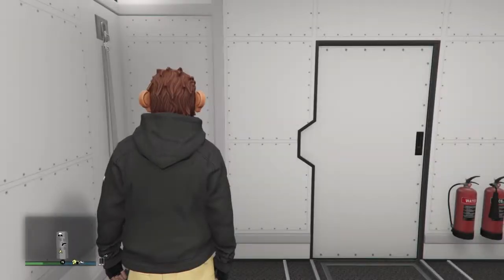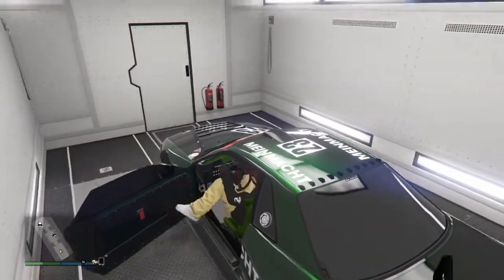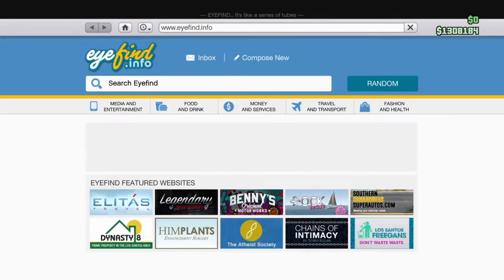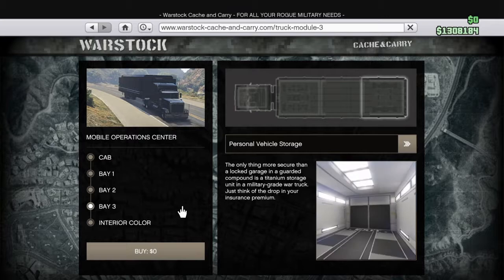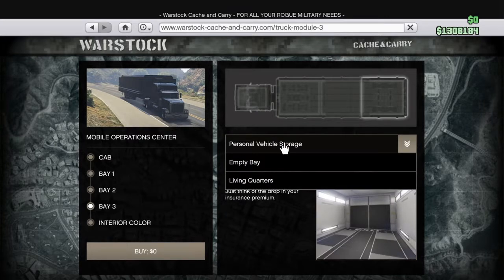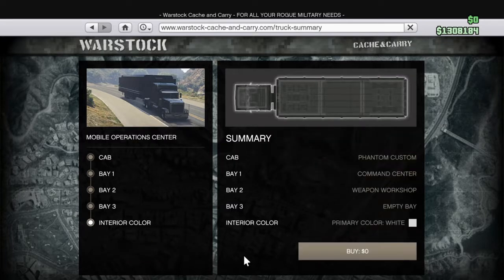You go back inside of your MLC and then get inside your car. You will have to spend 200K — sorry, I didn't notice that in front of the video. So you click Bay 3, go to MLC Warstock, go to Bay 3, click Empty Bay, and then click Buy.